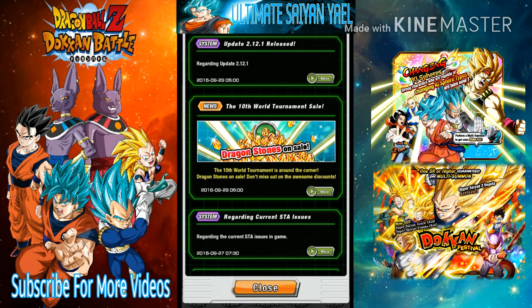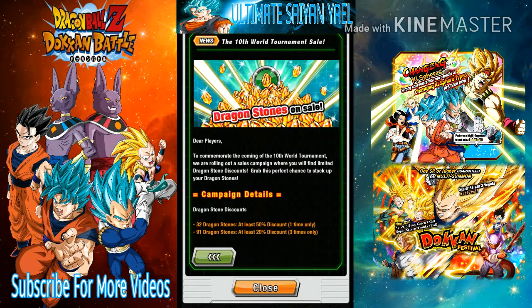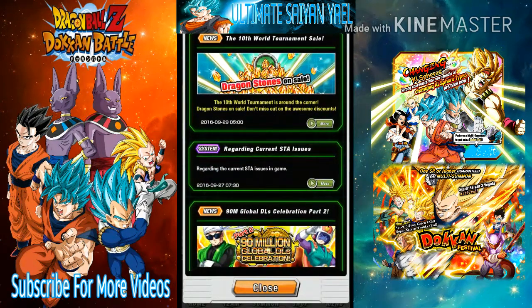Update 2.12.1 was released today — I had some trouble logging in but got through. This update is mainly making way for new things coming up on global, and they fixed a lot of bugs. Also, the tenth world tournament dragon stone sale: 32 dragon stones for $7.99 (buy once) and 91 dragon stones for $32.99 (buy up to three times). Definitely take advantage of that — it will help you out a lot in future summon events.